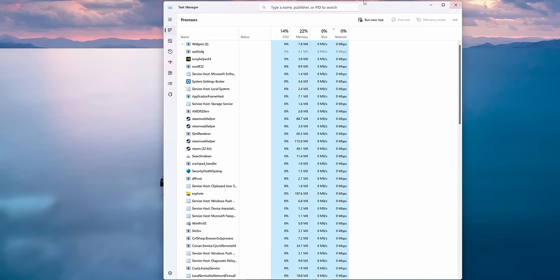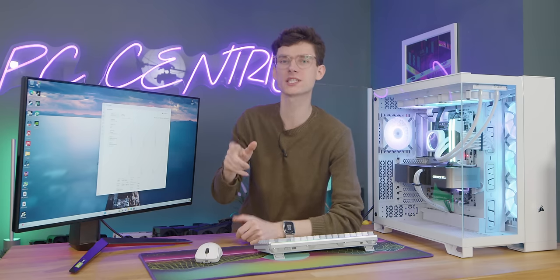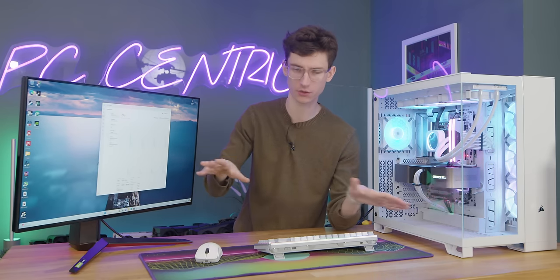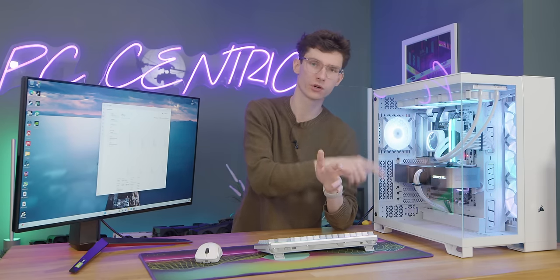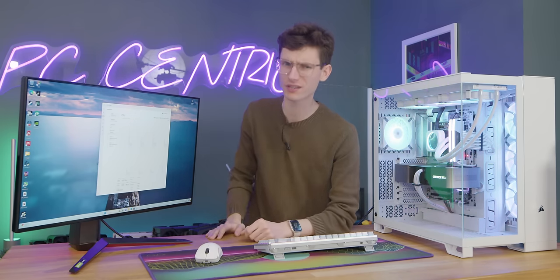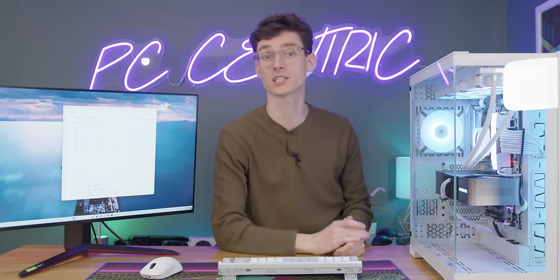To make this as interesting as possible, we're actually going to start with our four-core chip. So here's our 7950X, but it's essentially running as a quad-core right now. For you nerds out there — and nothing's wrong with that, it's encouraged — we're using both CCDs and doing it evenly, so we've got two cores from each CCD enabled rather than one, because that would give an unfair advantage.